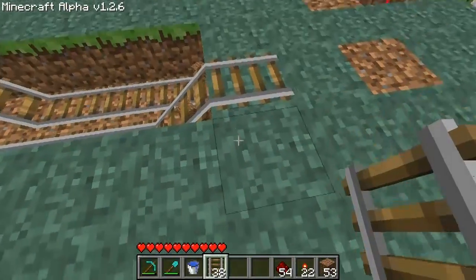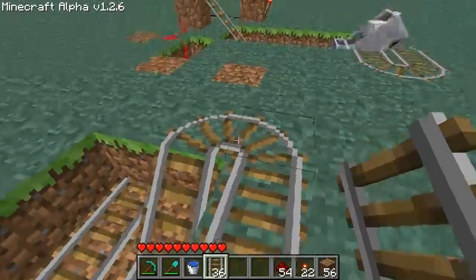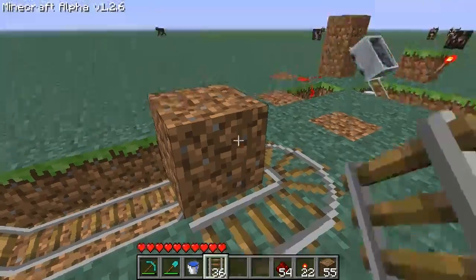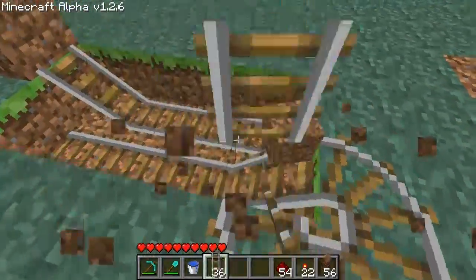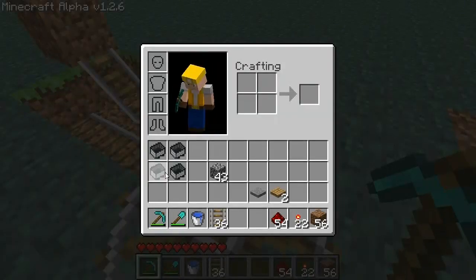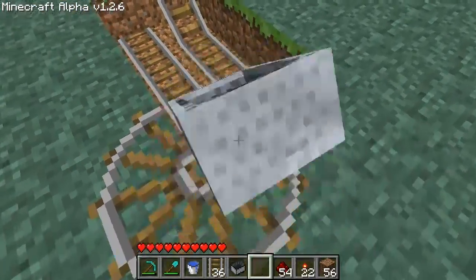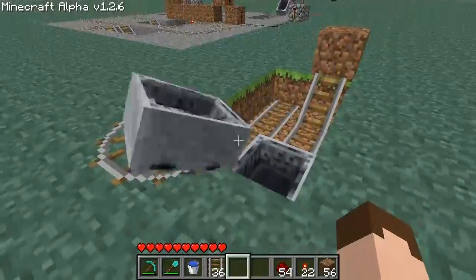Now we need it to loop back around. This time it's going to be a bit different — we're going to place a block on top of that ramp like that, and if we place a piece of track up here, we'll curve it around in a little circle. So we can remove that block now, and we have our booster just like that. If we chuck our carts on there, you'll see them looping around — there you go, they're looping around. So now we have our two boosters.